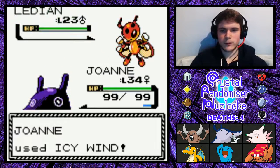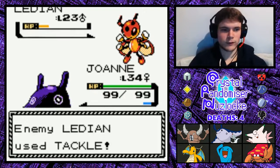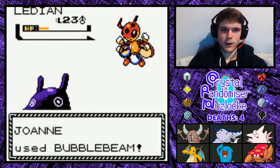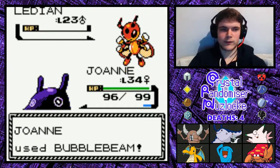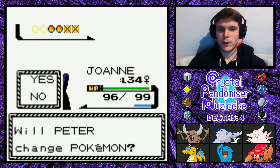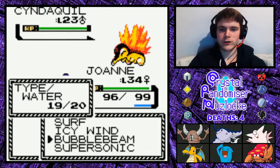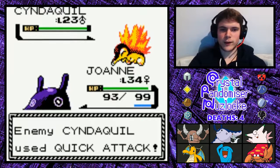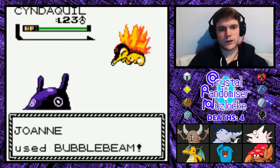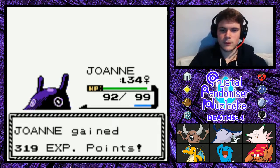This Icy Wind might not take that thing down. Ironically I think Surf might have done that, but regardless of whether the Ice type coverage is there, Icy Wind's speed lowering is very, very nice — because Joanne isn't particularly fast. Most Water types I would consider using at this point would have Ice Punch, so it's much nicer for Joanne to have Icy Wind to use and reduce the speed of these Pokémon. She works out much better with it.